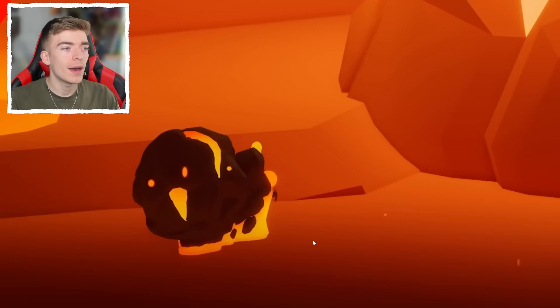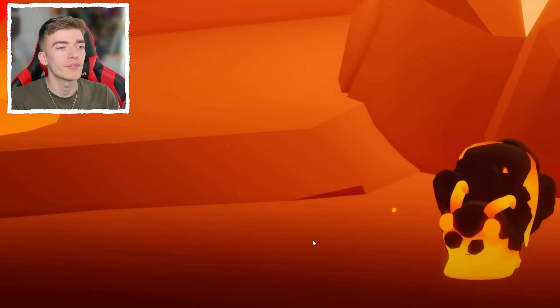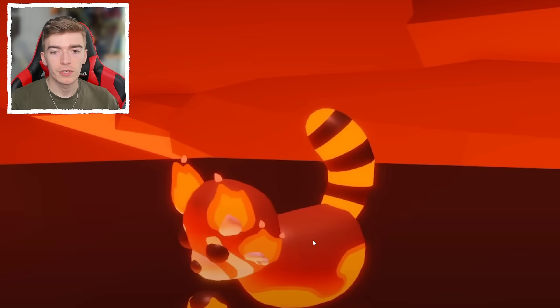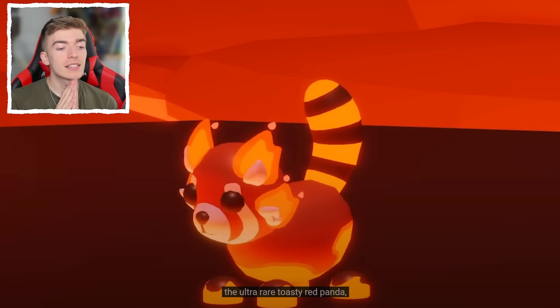We have the ultra rare magma snail, which is pretty cool. We're going to be hatching some of these lures today, though I don't think my odds are great. Up next is the ultra rare toasty red panda — I think this looks absolutely adorable.